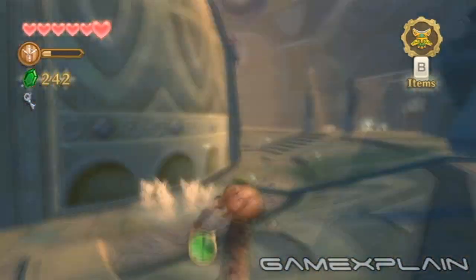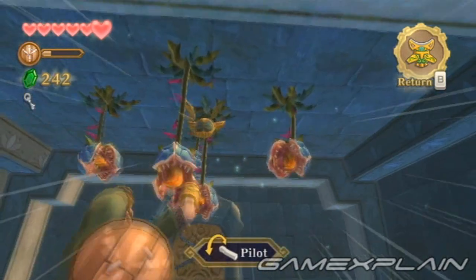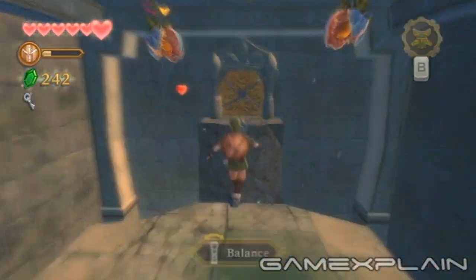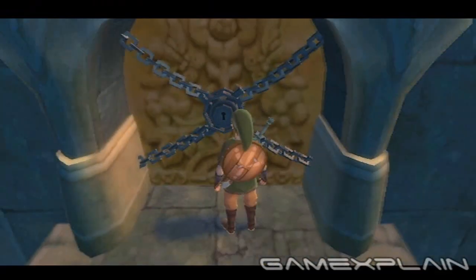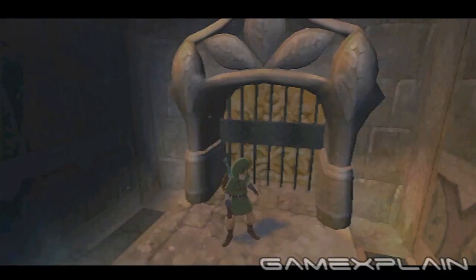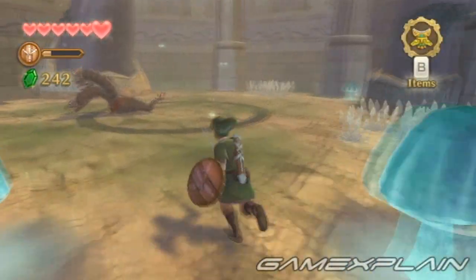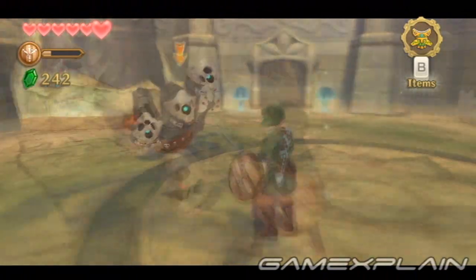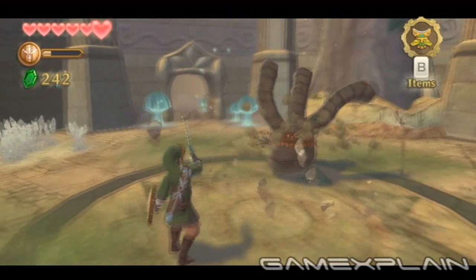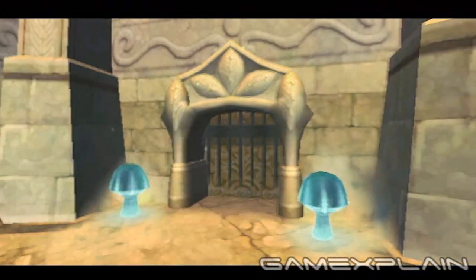Now head to the opposite end to find a locked door on the eastern side. Before crossing the tightrope, use the Beetle to cut down the three Deku Babas suspended directly above the rope. Now cross on over and use your key to unlock the door. The door will lock behind you, which usually isn't a good sign. Smash your way through a pair of wooden barricades to find a three-headed snake. In order to kill it, you have to cut all three heads off at the same time — wait for them to align and strike along that axis. If you get all three, the snake will be defeated and a nearby door will open up.